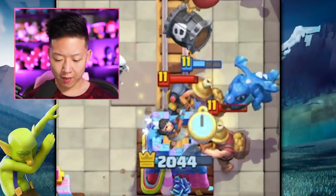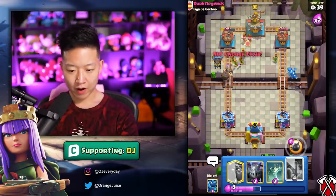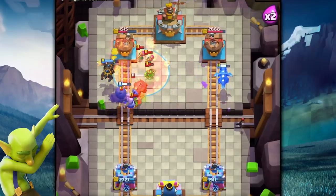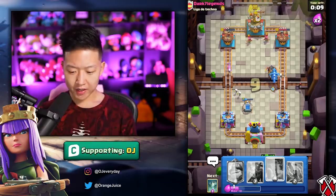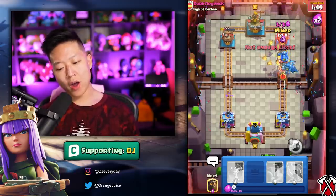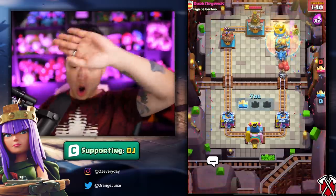Mini pekka - that was way too tight, way too tight. I reckon I could just poison all that. Why did that mini pekka connect? Why? Let's make that dragon extra annoying, like really annoying. Nope, we've connected, we're good. Oh it popped - we have two inferno dragons. That's it, just all of the pressure. We weren't losing for even a second there.